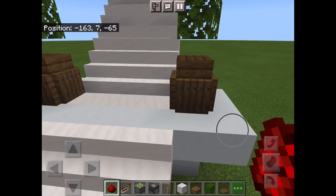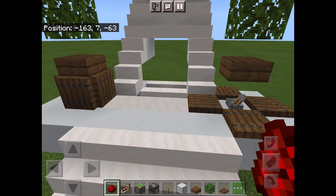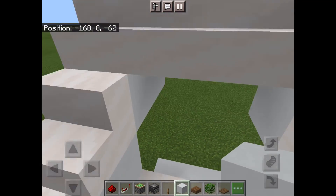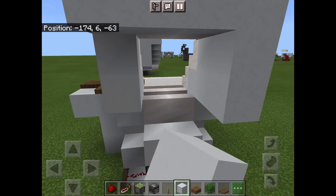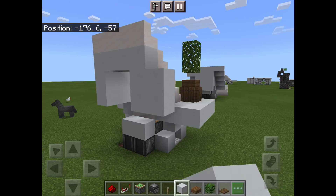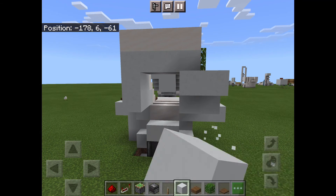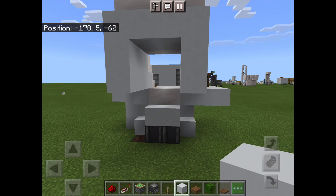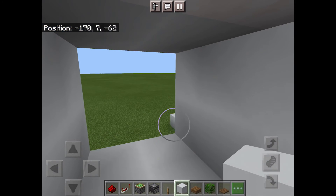Now if you flip that lever, everything should go up. If you flip it like this, that should come down and reveal our room. Now that we're in here we can add the walls to it. You can make a small room just with a chest or something, or you can make it larger and have a room however you like. That's basically it for the redstone, so just make your mini room or something.